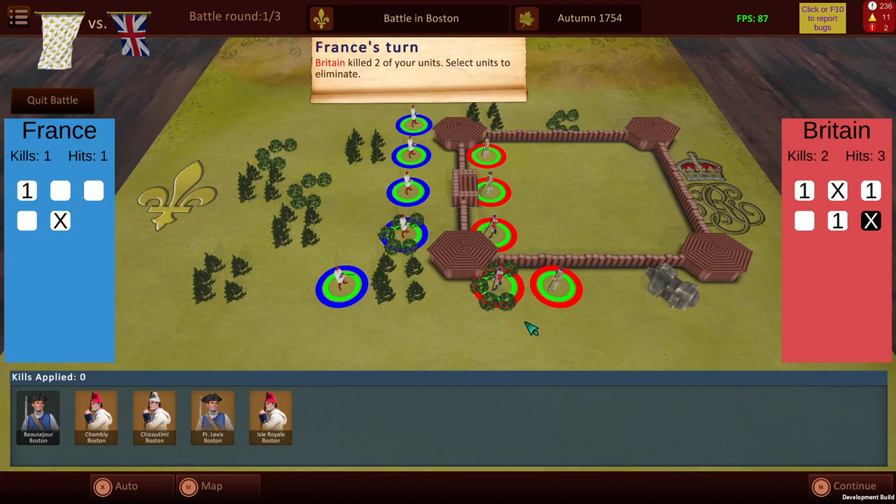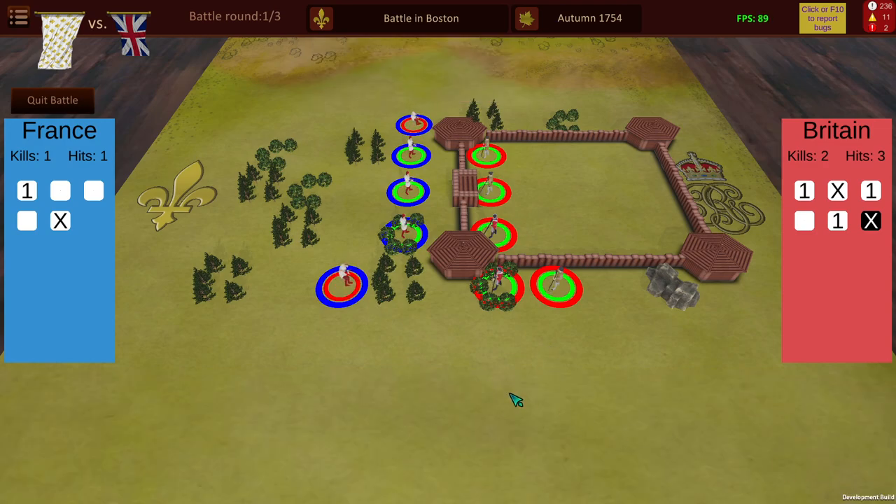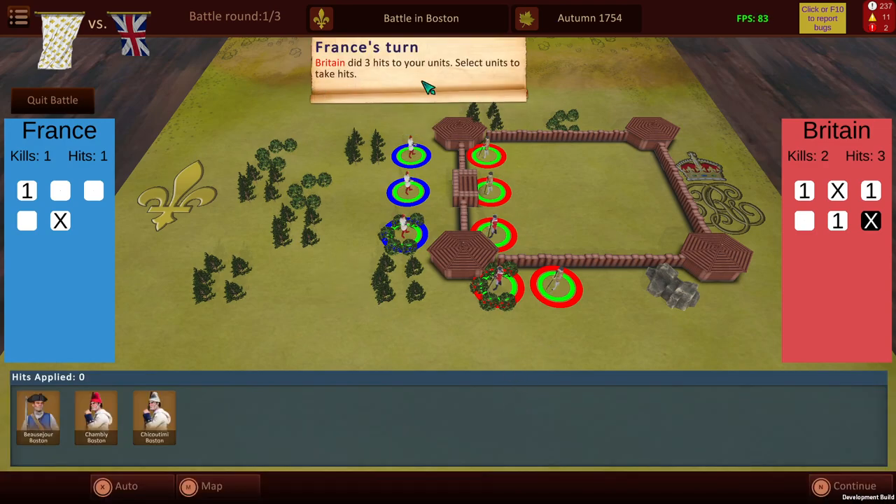How combat takes place then is essentially like so. You can see here we have kills applied, so what we'll do then is move forward. Two of your units have been killed — select two units to eliminate. As we have had two units killed, we'll choose the units over here to be killed. As you can see, we did sustain three hits, so what we'll do then is place the hits.